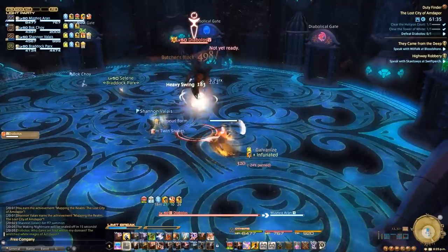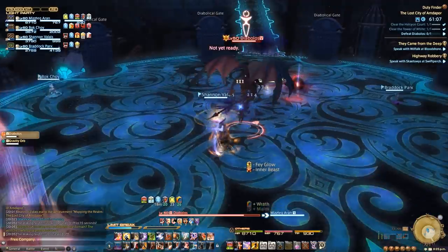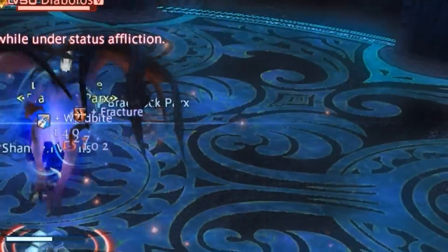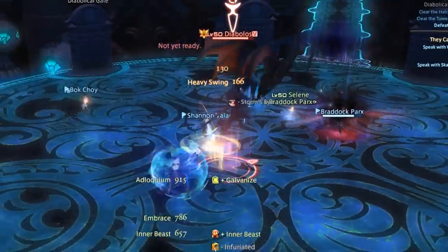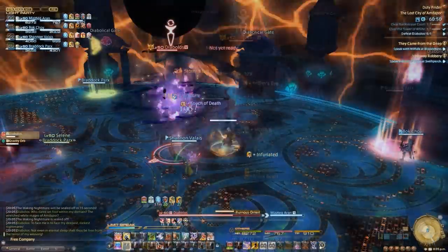The boss has a frontal cleave and a mid-range blast that looks scarier than it is, so be sure you're either in melee or max range. He will also target random players with grab-a-balls. If you see a massive target on your character, attempt to move away from others. You will eventually drop a grab-a-ball that will pulse AoE blasts throughout the fight. Since your door masters will be running around, try not to drop these near any active doors in case they need access to them.